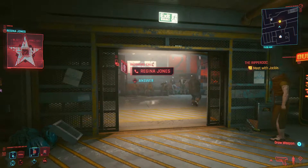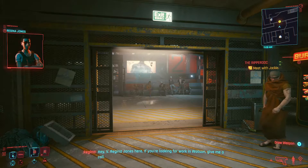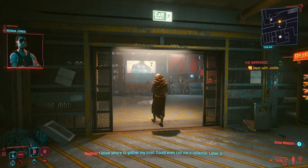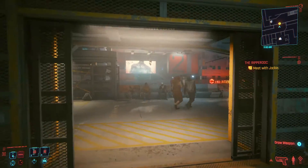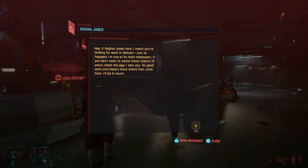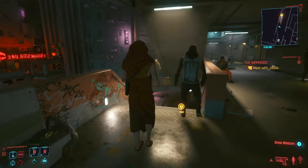Regina Jones? Hey V, Regina Jones here. If you're looking for work in Watson, give me a call. How'd you find me? How'd you even know my name? I know where to gather my intel — could even call me a collector. A collector of phone numbers. Hey V, Regina Jones here — I heard you're looking for work in Watson. It just happens I'm one of its main employers. If you don't want to waste those talents of yours, check the gigs I send you. Do work and there's more where that came from. I'll be in touch.